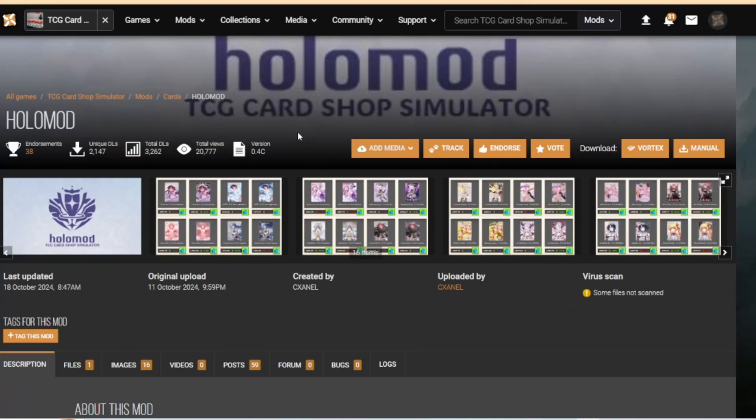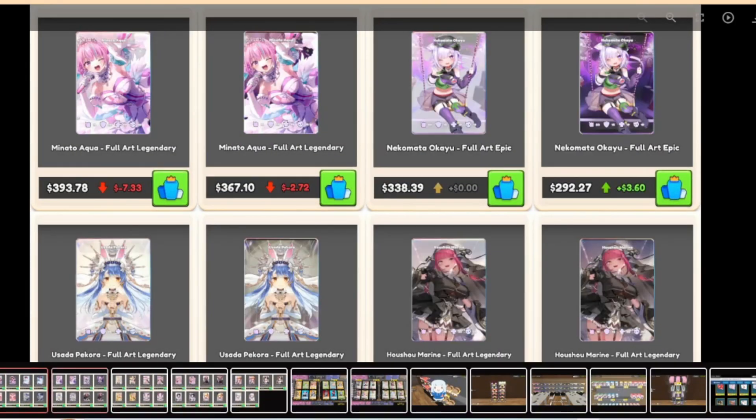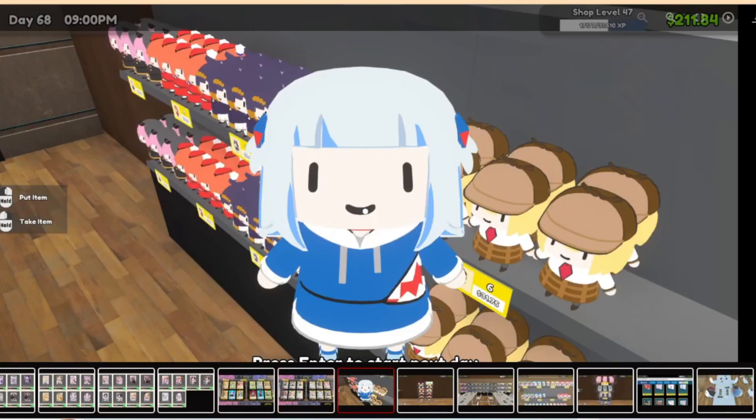Hello everyone and welcome back to the channel. Today we're going to show you how to install some cosmetic mods. Last time we did the quality of life mods, but now we're going to do cosmetic ones. We're looking at the holo mod today. I was using the holo live mod previously, and this one seems to feature the same characters but appears to be a bit more in-depth.